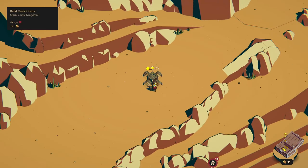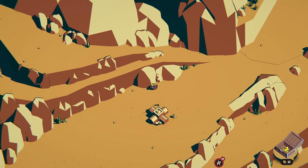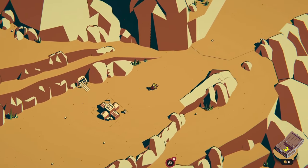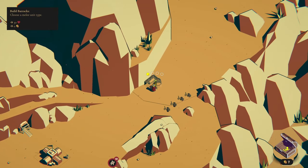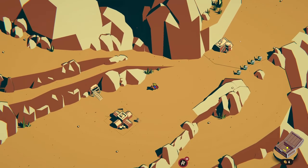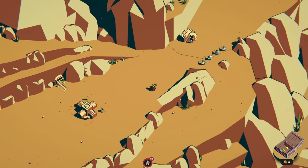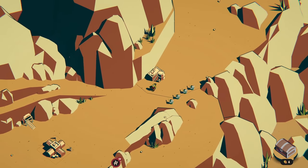We're going to go for the town hall straight away and then a gold mine, because you want to get that income as quickly as possible. You get diminishing returns on mines, so the quicker you get one up the more you'll benefit from the full gold amount.